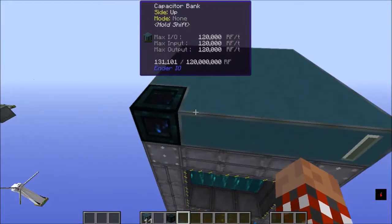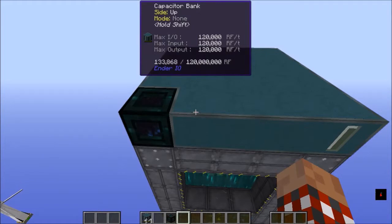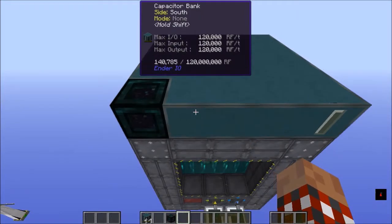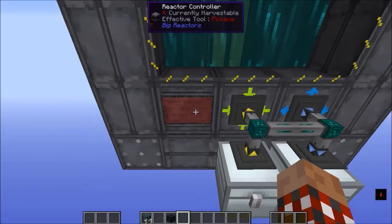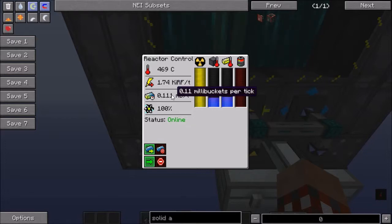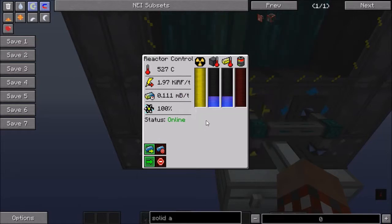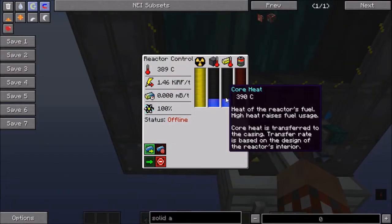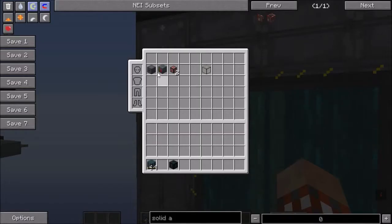At this point, notice how the capacitor bank is going up — that's because the turbine over there is giving me a little trickle of power. But if I just turn this on and walk away, it's going to continually burn some of the Yellorium. In my opinion, it makes more sense to set this up so that it only fires off when I need it, and to do that we can use a couple of other pieces.